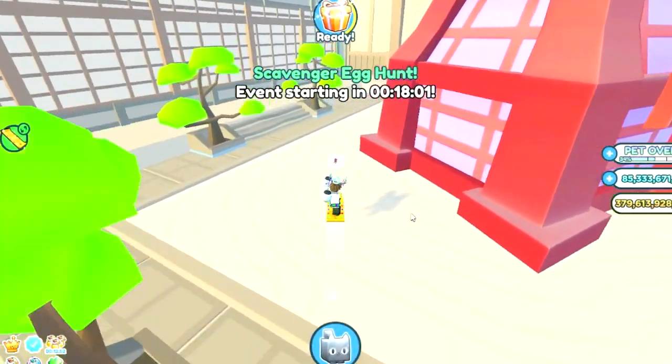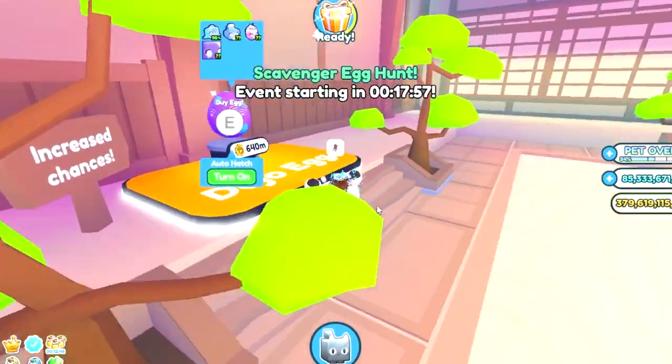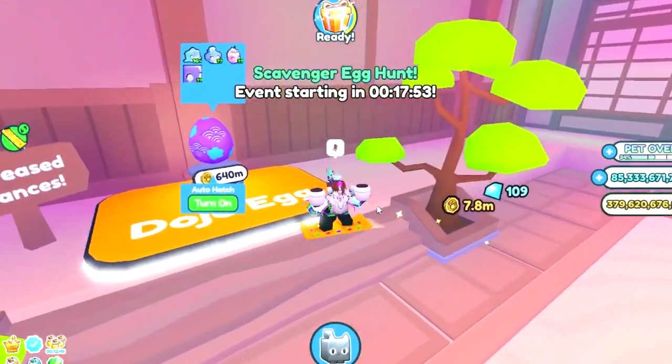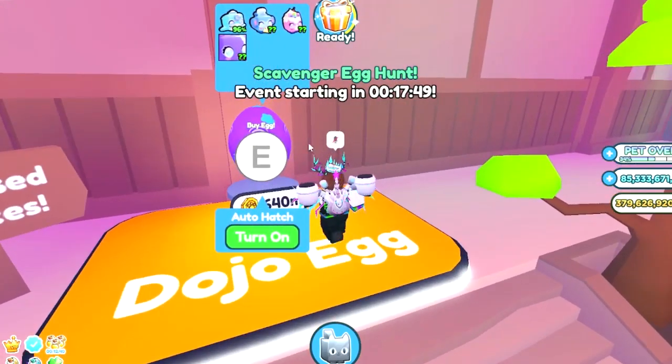The secret area is right up here, which I already unlocked for 45 billion cartoon coins. It contains this giant chest as well as a new egg behind it. The egg gives buffed chances for the mythical and huge pets that were already in the original Kawaii egg.